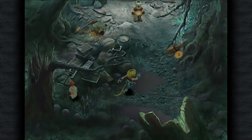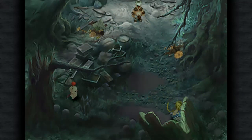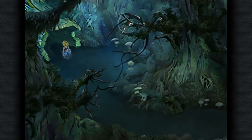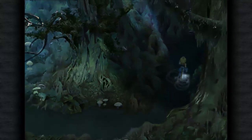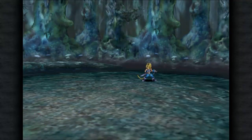Hey everybody, welcome back to Final Fantasy 9. This has got to be the worst situation we've ever been in — we need to go find Princess Garnet. They're somewhere in the evil forest. Actually, funny thing is they're only like one screen away from what the ATM told us in the last video. First, for safety's sake, I keep forgetting to equip the Mage Masher.